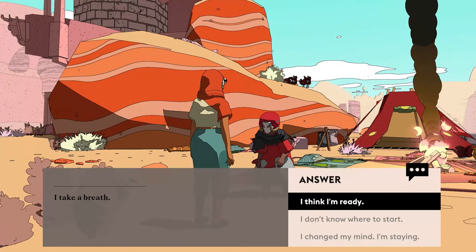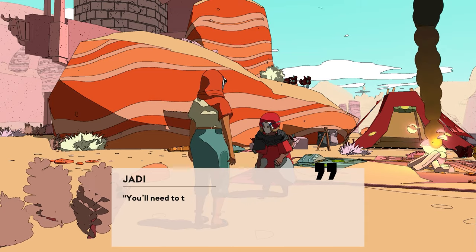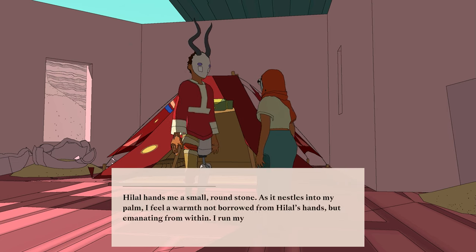When you start Sable you won't actually have that beautiful hoverbike you've been seeing in all the trailers, but what you will have is your own two feet, a head for exploration, and a few errands to run. Before it's time to get your bike, it's time to go through the genuinely heartfelt and pretty great tutorial. First things first — time to charge up your glidestone, given to you by your pal in the village, and the temple's a ways out.